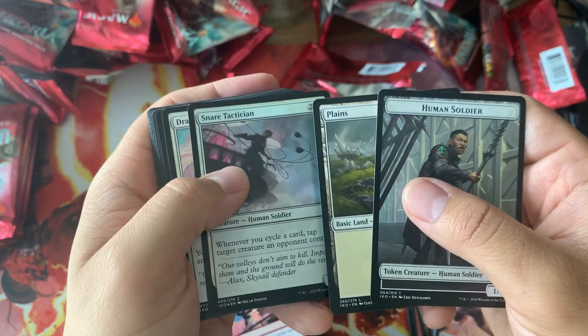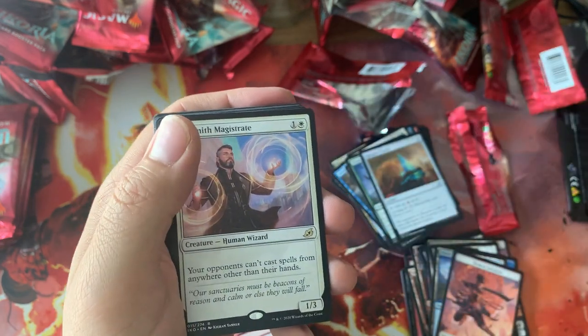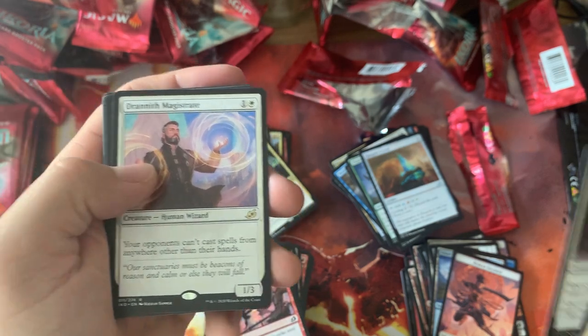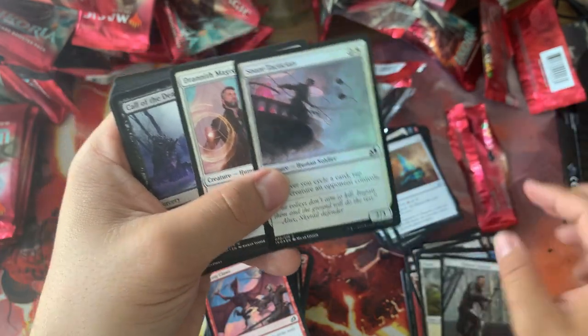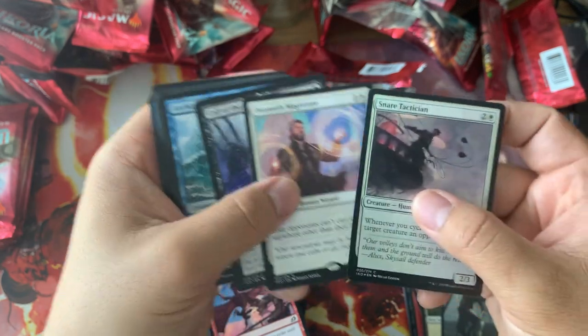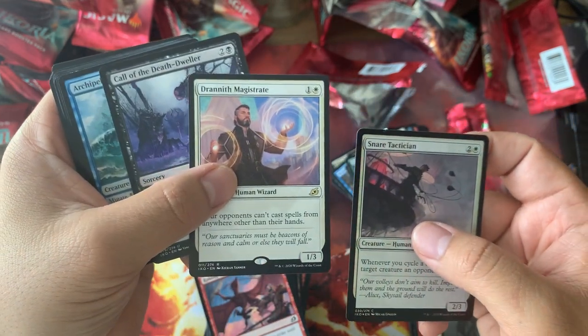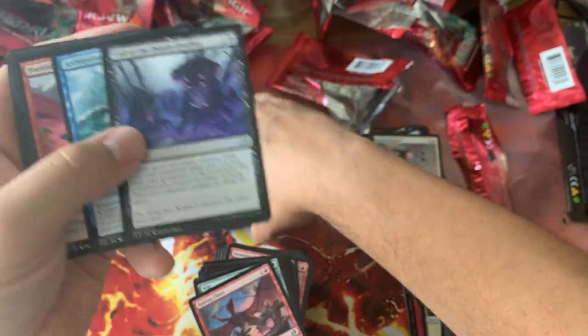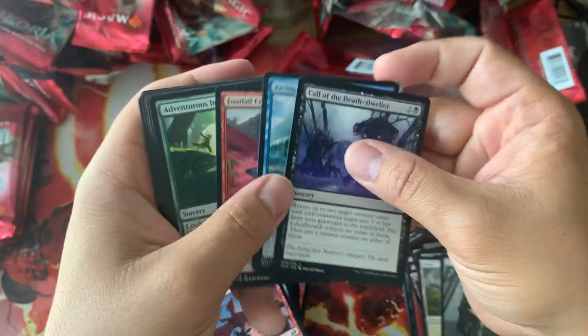Snare Tactician, Drannith Magistrate — playable Hate Bear. Getting some attention from people who just hate companions, which I totally get. Companions are super annoying, but it is what it is.